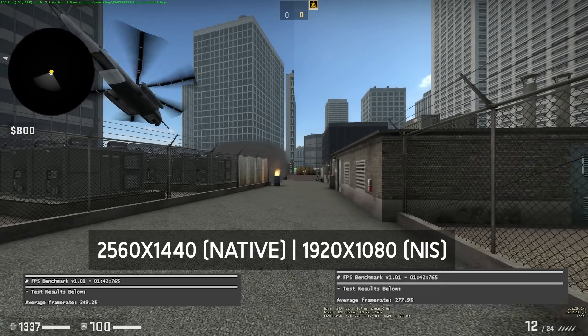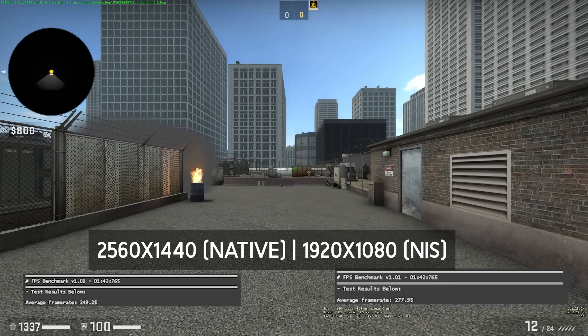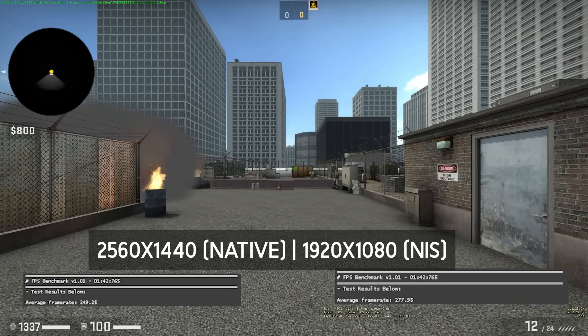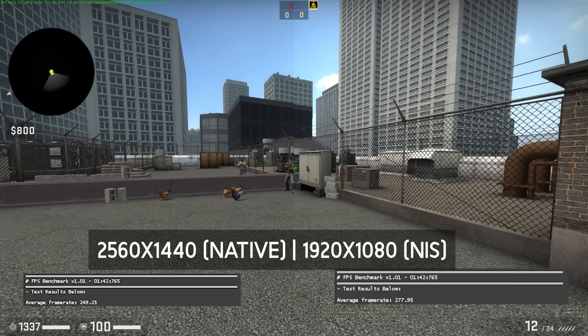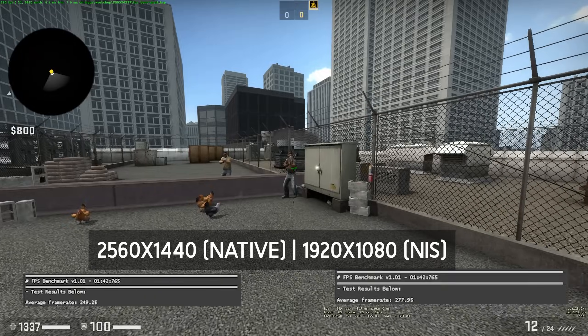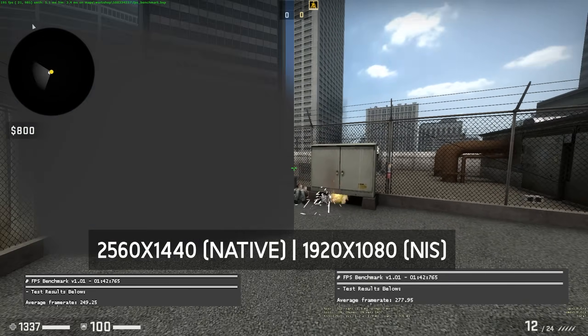CSGO, however, had an absolutely huge change. When I was playing using NVIDIA NIS, aliased corners and lines were so much more obvious — they were much more flashy. Even though I usually play the game on lower settings, it was very noticeable when I was using NIS compared to native resolution, where I didn't notice jagged edges really at all.